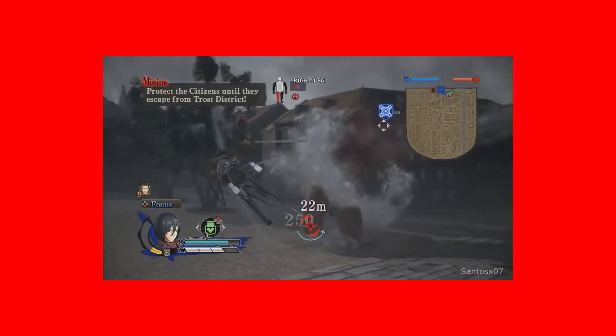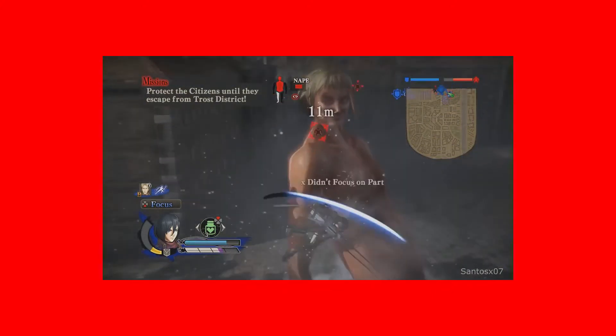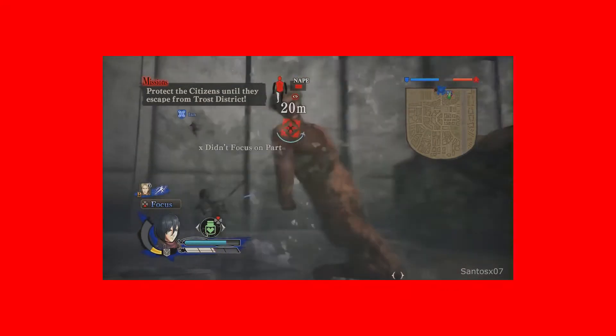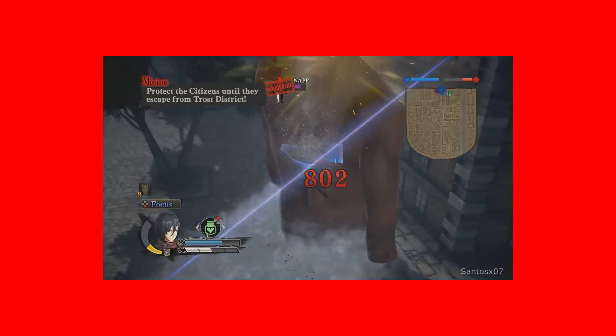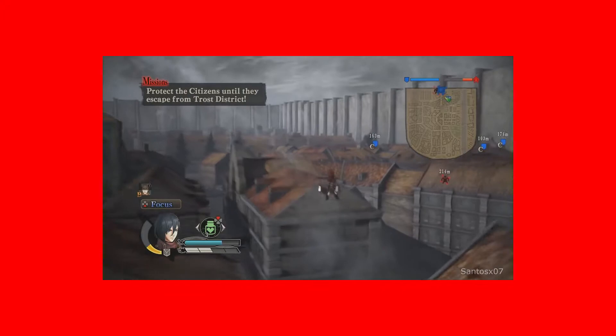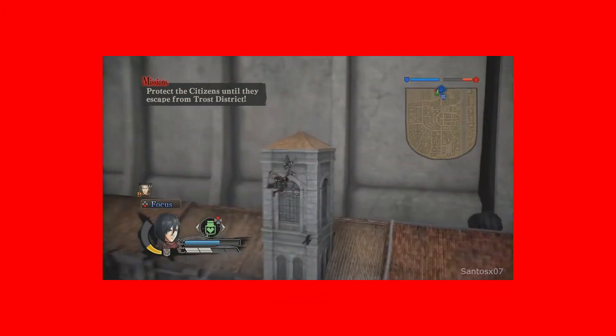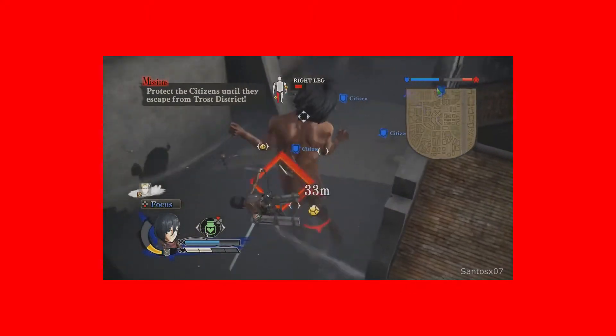I really like how fast-paced and satisfying the movement is. On the ground it's hard to see and pretty bad, but the moment you start flying around with the ODM gear it is amazing. I've never had issues controlling it, and aiming and attacking titans is really good. When you take out a titan it's pretty rewarding — if you get a perfect hit it plays a flashy animation and it's just really satisfying to pull off.